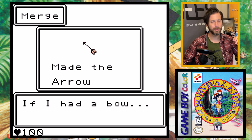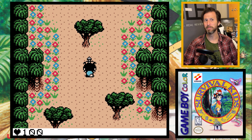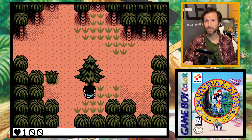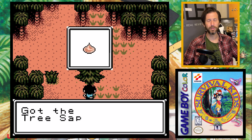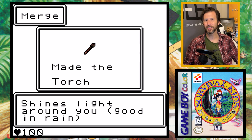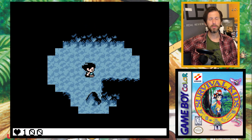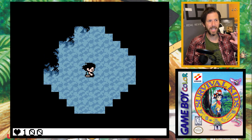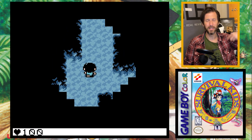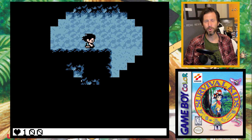I can combine a pointy rock with a stick and a feather to finally make an arrow, so I have my official bow and arrow set up. This makes hunting so much easier — you can hunt from a distance without risking HP. In this area there's also a pine tree where I can get sap, and combining sap with a stick makes a torch. You can light the torch from a campfire or kindling, and when you go into a cave you can actually explore and see where you're going.